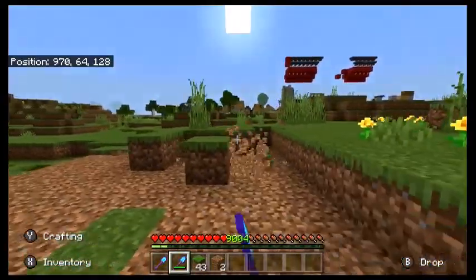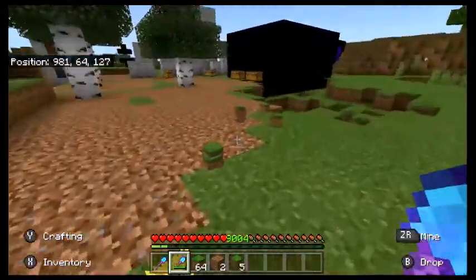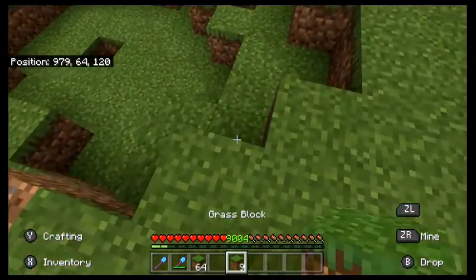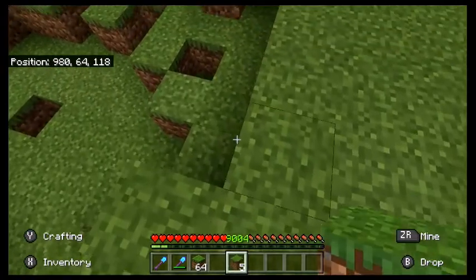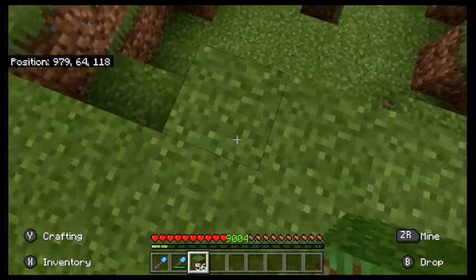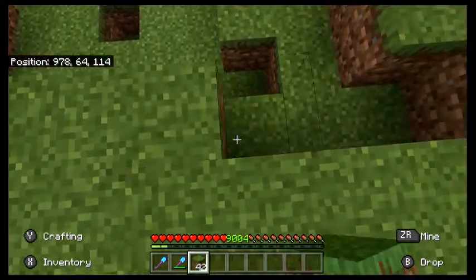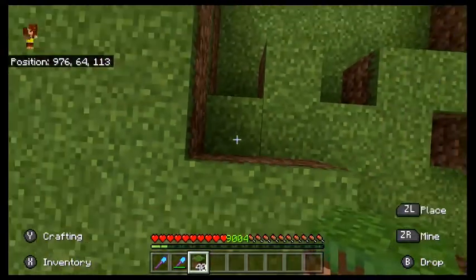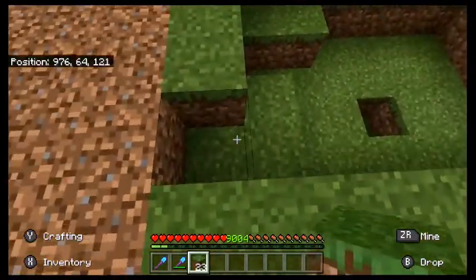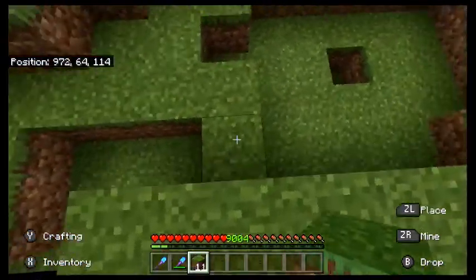The only real reason you would have a fortune shovel is to get a bunch of flint, which isn't the most useful item in the game. The only thing you can really use it for is making a lot of flint and steels, and it's not often — unless you're a griefer — that you'll be using a lot of flint and steels. So I would definitely suggest going for silk touch, just because it has more uses. You're more likely to want grass blocks and mycelium, or whatever other blocks can only be gotten through silk touch.